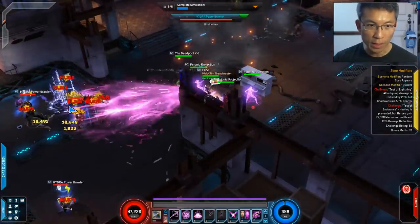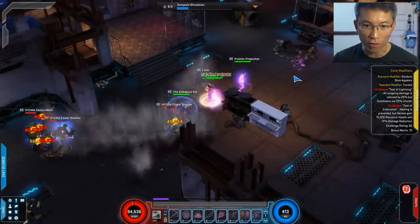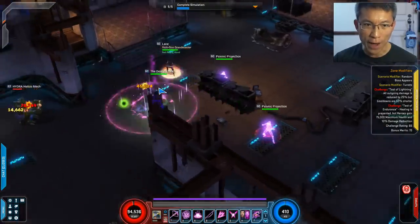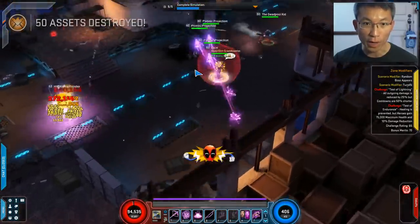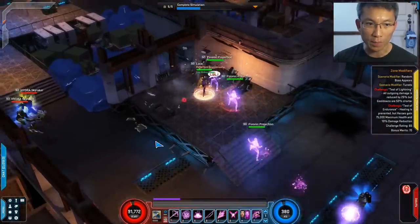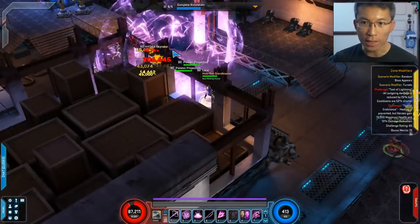I'm hoping to get some random boss spawns to showcase how she plays in ranged. The ranged build actually lets you play a lot safer — you can put a kid to tank the whole thing for you. It is slower, as you'd expect, since damage output is reduced somewhat, but the faster cooldowns mean I can use my signature more often. Compared to the Melee build, this ranged one is a bit more relaxing to watch or to play.